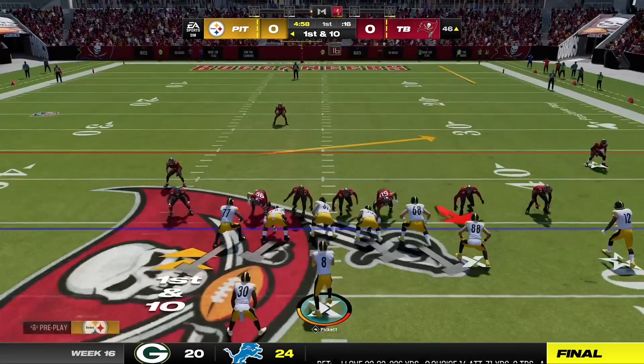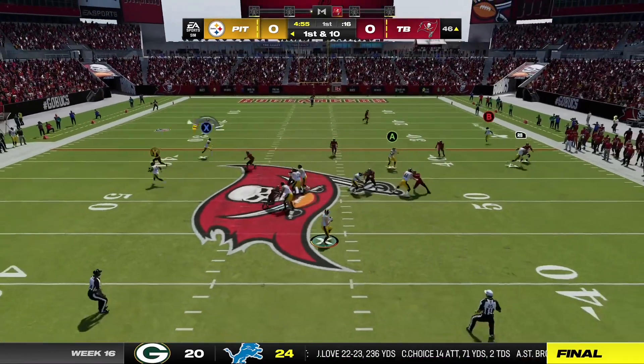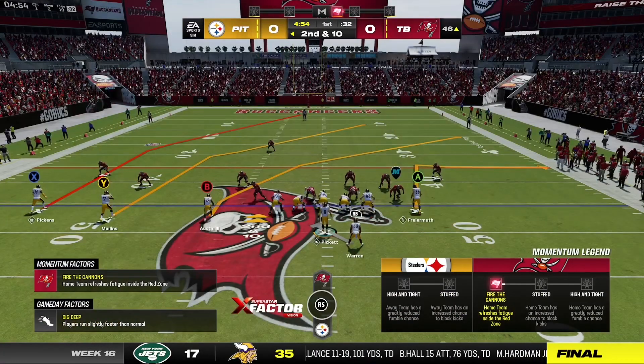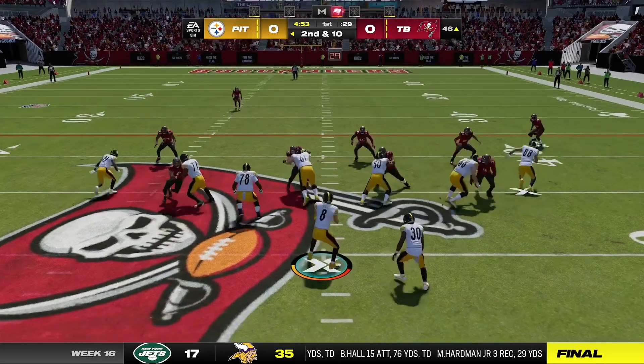Pickett to throw it. They're nearly on second and ten. A run play fake. Here's Pickett. Seven yards down.